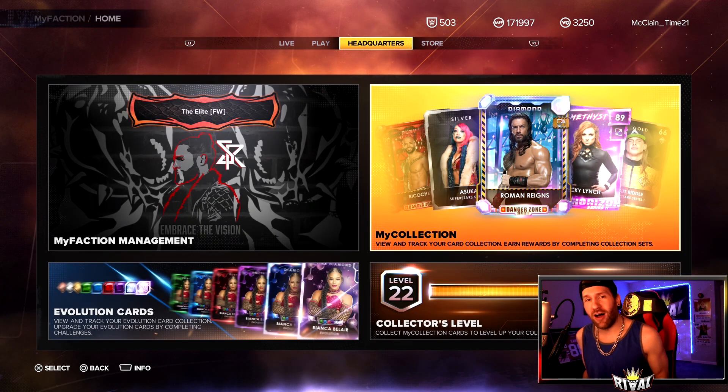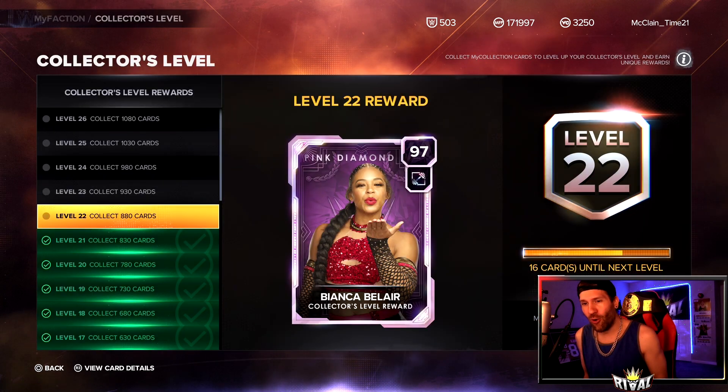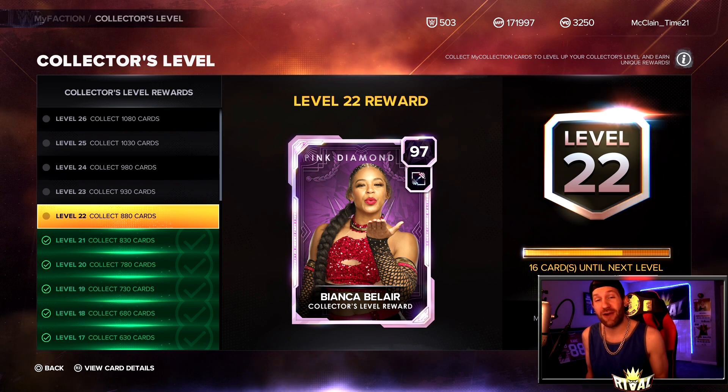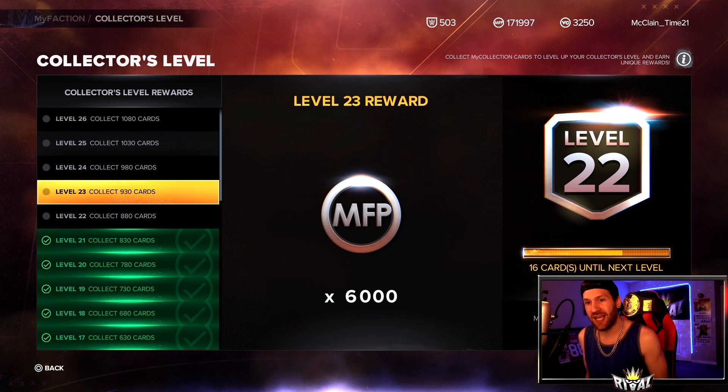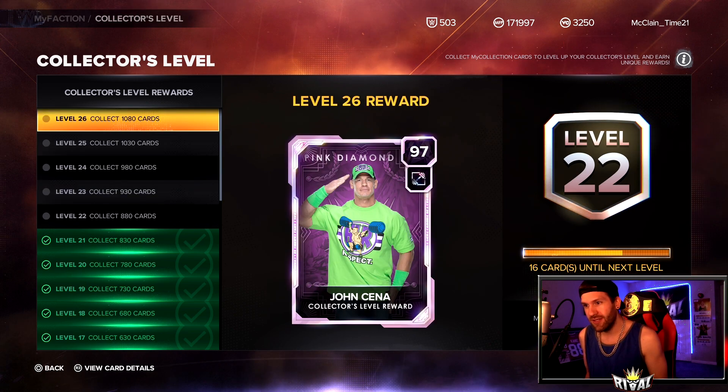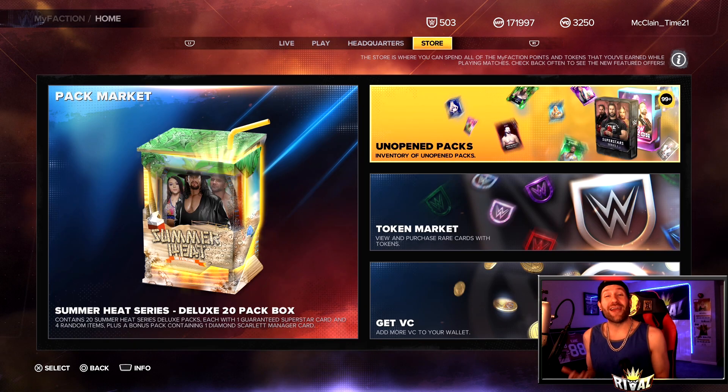That made me so happy — I love getting amethyst pulls on video. We are now 16 cards away from getting our very first pink diamond Bianca Belair, which is going to be exciting. Still nothing above John Cena yet, so that pink diamond Cena is still the top dog for my collector's level.